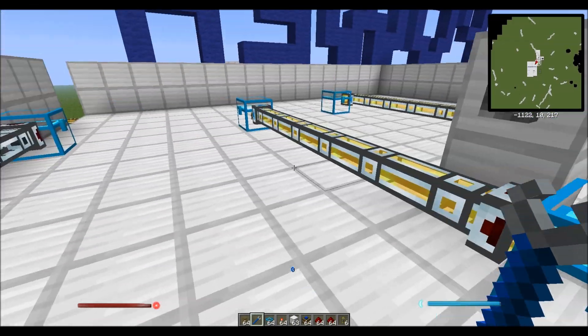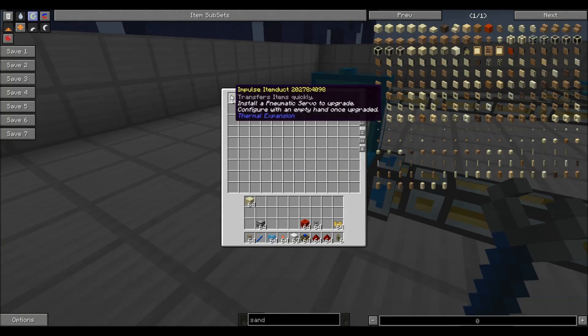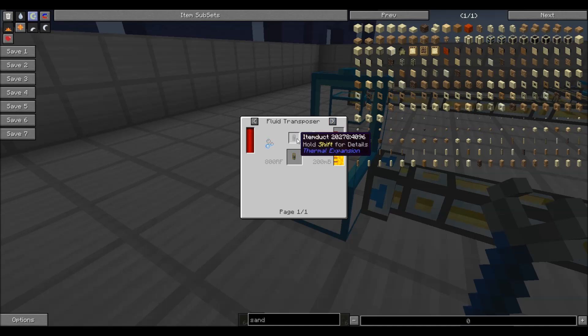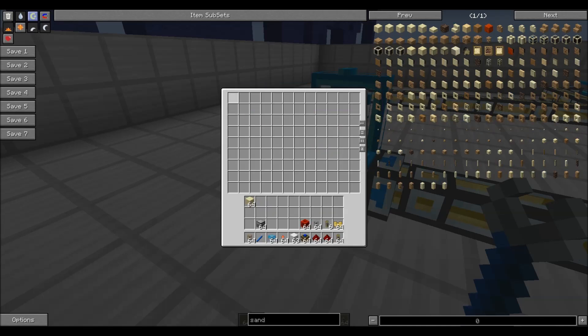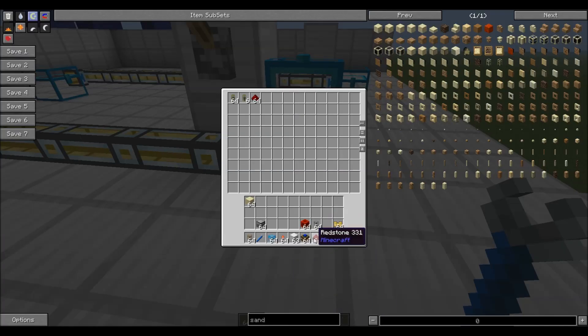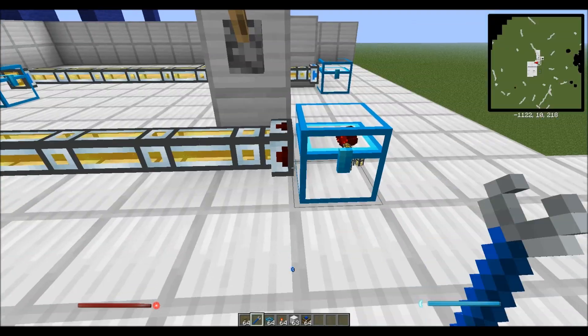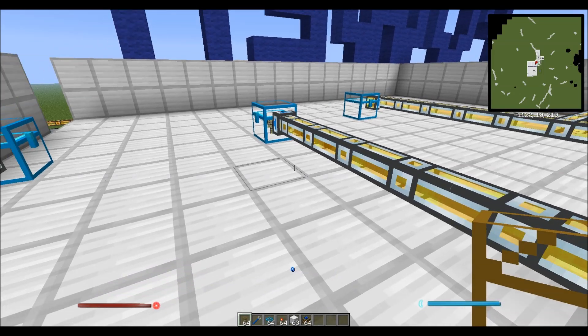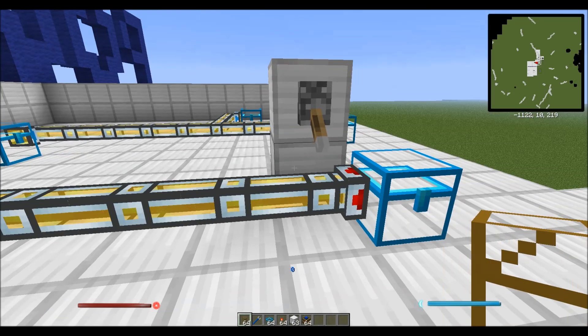The next thing I want to talk about are impulse item ducts. The impulse item duct works exactly the same way as the regular item duct — it just works faster. You take a regular item duct, stick it in a fluid transposer, and apply a little bit of glowstone. This will work with either your opaque or your regular item ducts. Look at how much faster those things zip through those pipes.